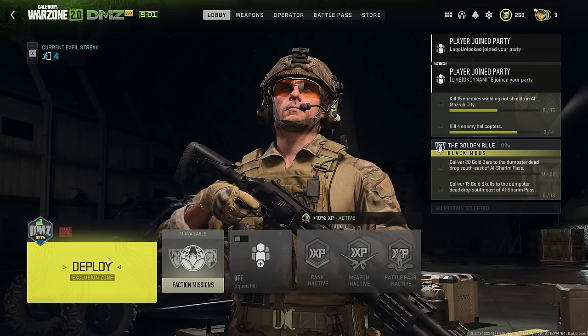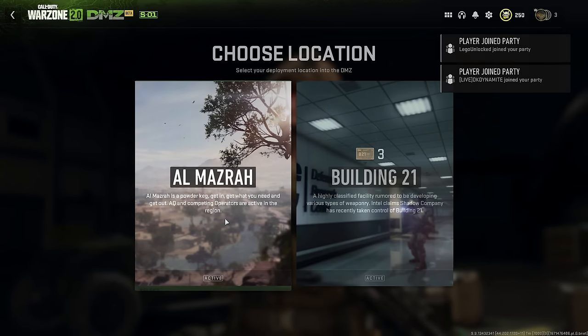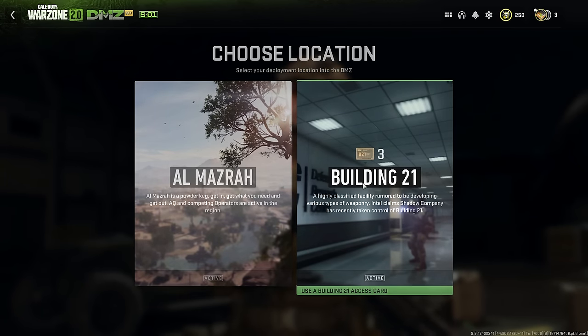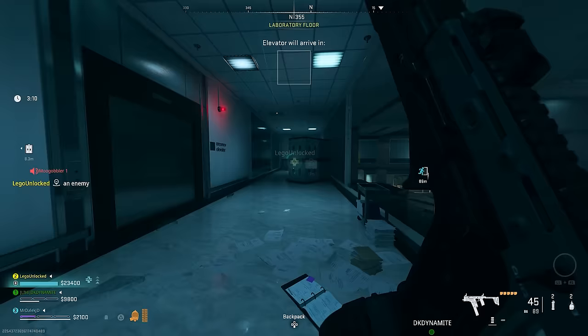Depending on when you're watching, Building 21 might not actually be active. When you deploy, you get to choose between Mazra and Building 21. Picking it will use your key card, and there are times where this will be active and playable, and there'll be times where it won't be, with a timer.